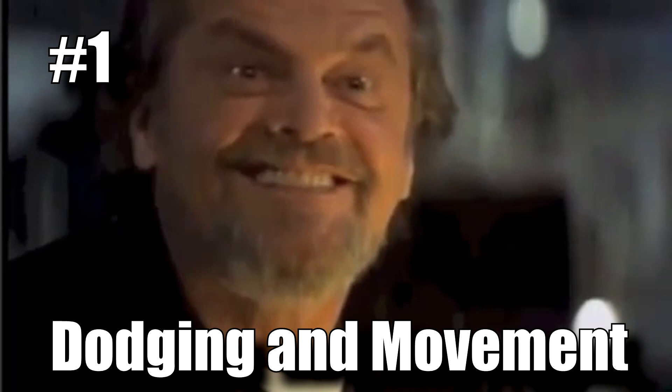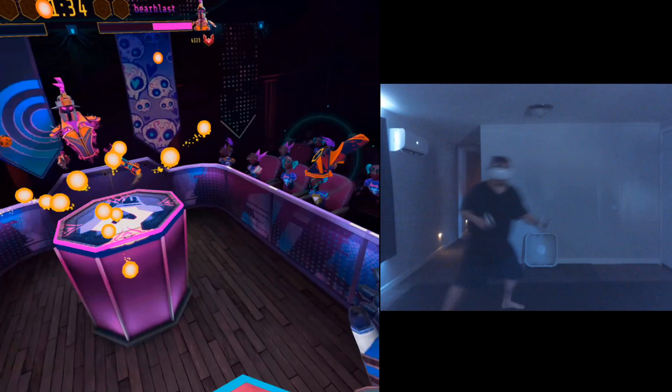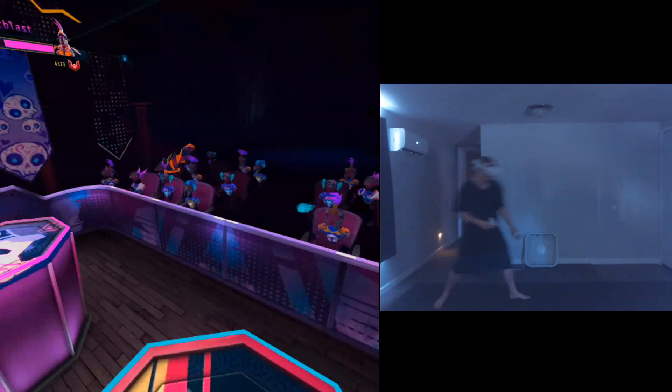First up, tip number one: dodging and movement. Learning how to dodge and move correctly will get you far in Blast On. A good rule of thumb I like to use is to always go from one side of your podium and back to the other when dodging, so your opponent can't just shoot straight at you.